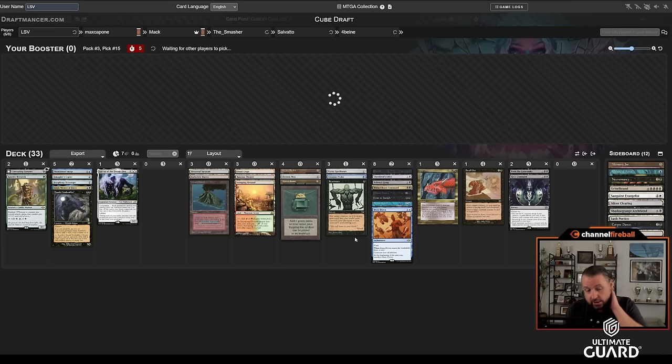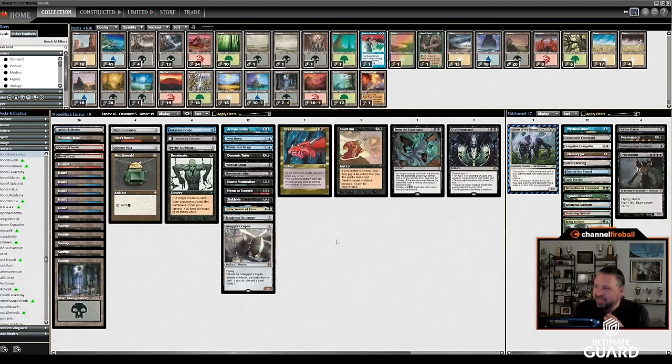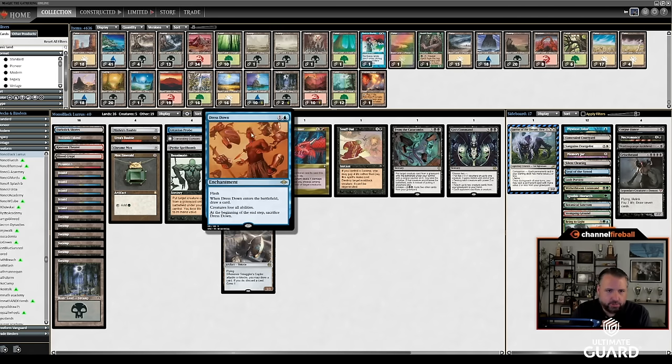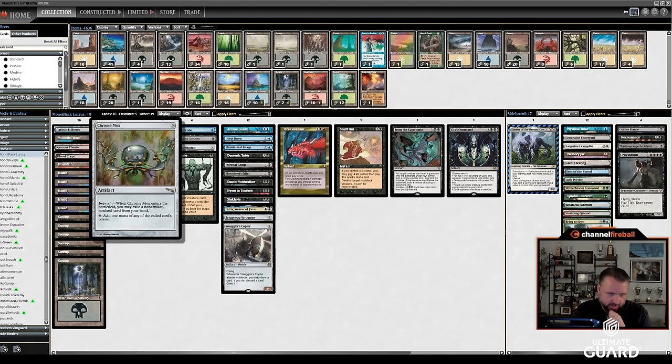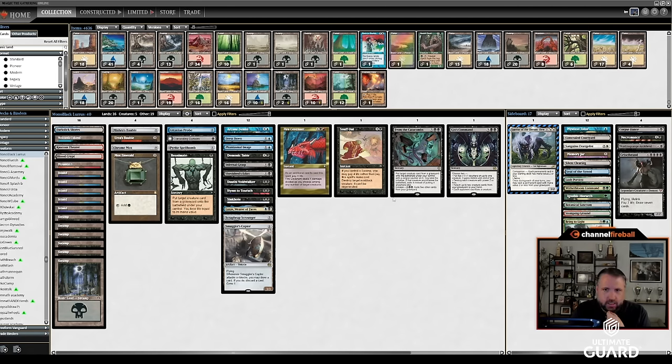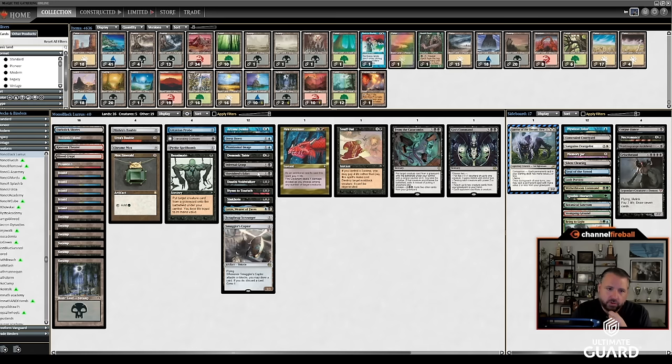Ended up in a kind of weird spot — got not a single green card after the Ignoble and Witherbloom, but I think that's okay. After chatting with my team, this is where I ended up: no green cards. I really regret taking Stomping Ground over effectively Turok or Wasteland. But this deck is still great — double Bauble, Lurus is just fantastic with multiple ways to get Lurus back: Reanimate, From the Catacombs, and Gix's Command. I end up playing blue for Phantasmal Image, Dress Down, Arcane Denial, and Lazav. Mana base is pretty good — seven blue, ten black plus Chrome Mox — and a lot of removal.